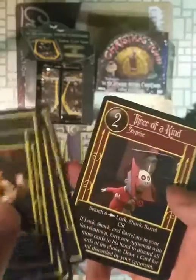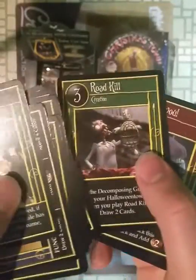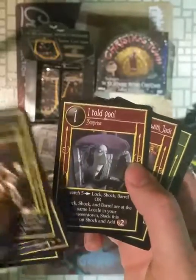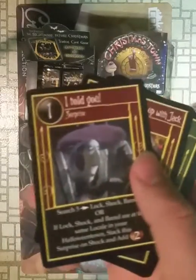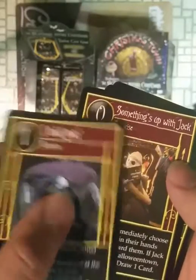Igor. I believe there are 50 uncommons, 50 commons, 38 rares — so you only miss about two of them — and my theory is that you don't get duplicate rares in a box. And then about 12 ultra rares.